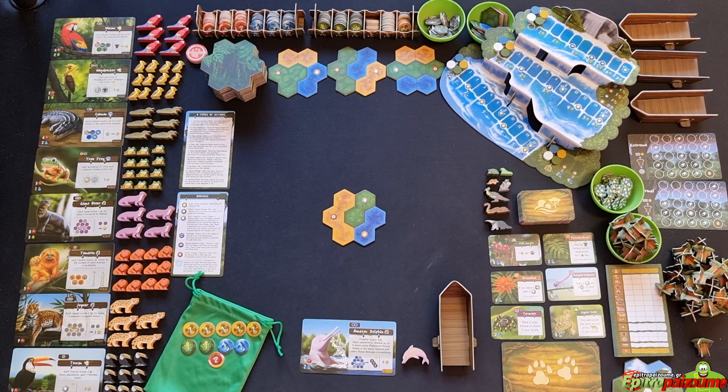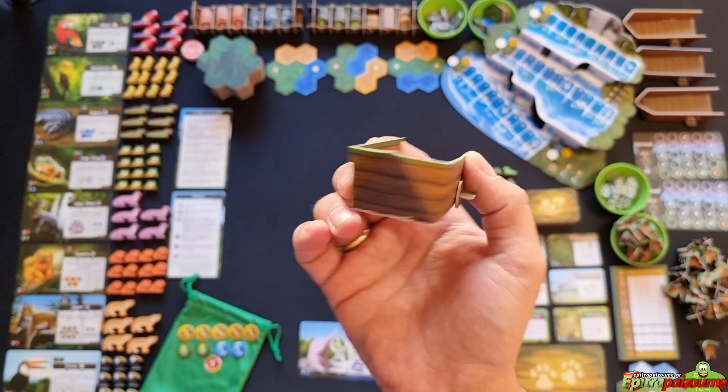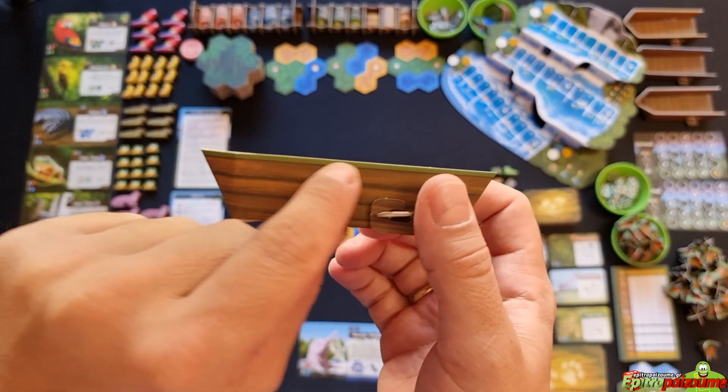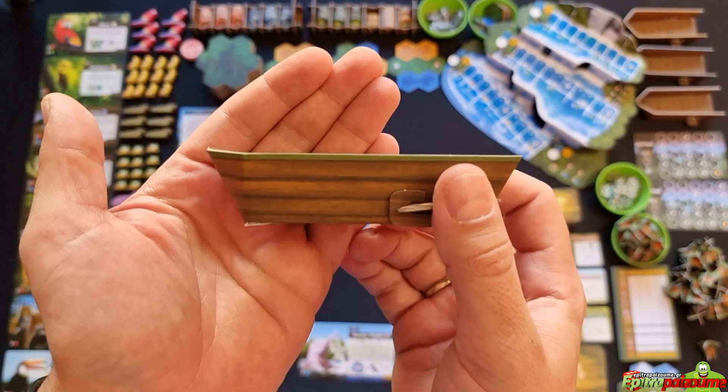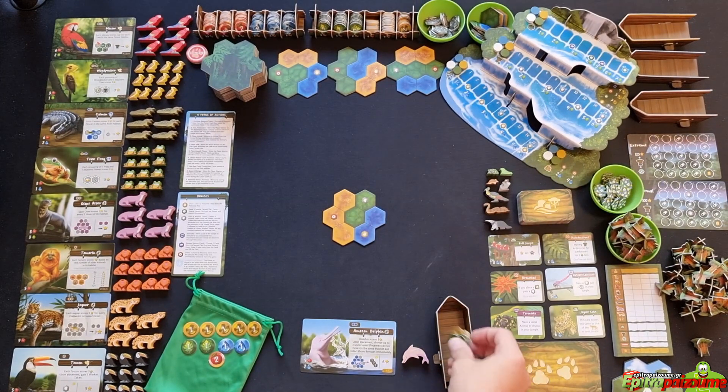You also have four discard boats — this is where your tokens end up as discards. Each boat has the player's color on the edge. Once you're finished with tokens of course they will end up back into your bag at the end when your bag is empty and you replenish it.